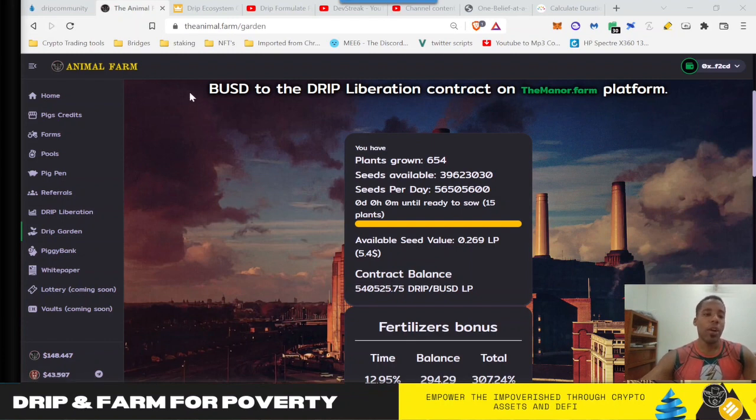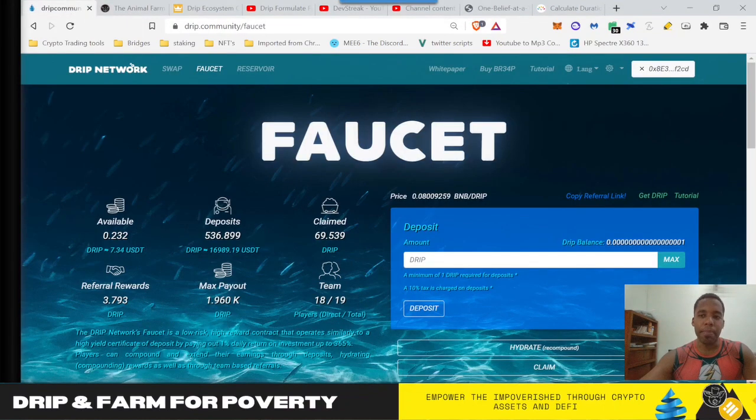Today we are going to be talking about one of the tools of DRIP, or I should say of the entire Forex ecosystem. But before we do that, we'll take a look at my faucet mount. I just hydrated so I'm not going to hydrate again on camera, but the whole name of the game is to increase your deposits because that increases your total max payout, and then let the price of DRIP do its own thing, which as we've been seeing has been consolidating around the low 30 mark.